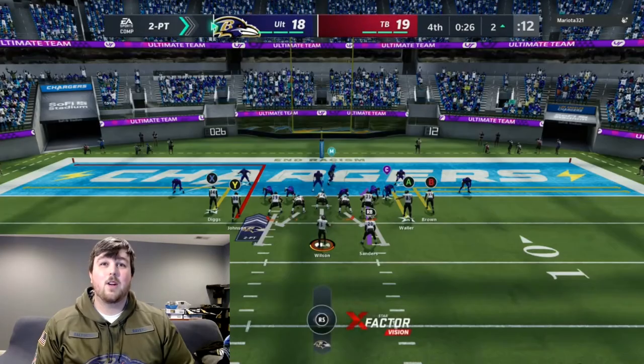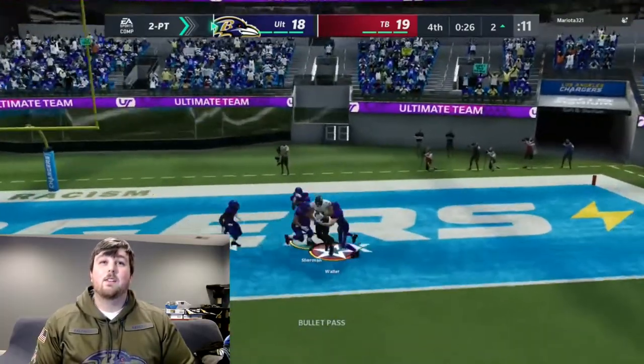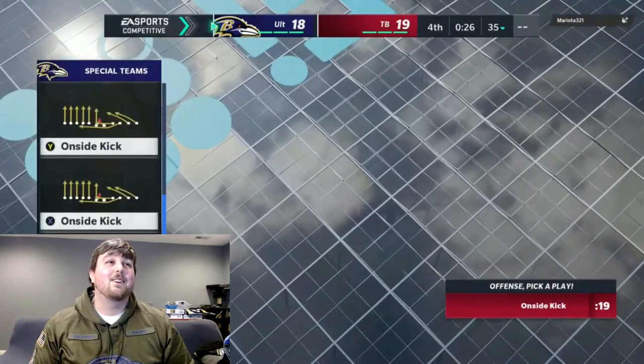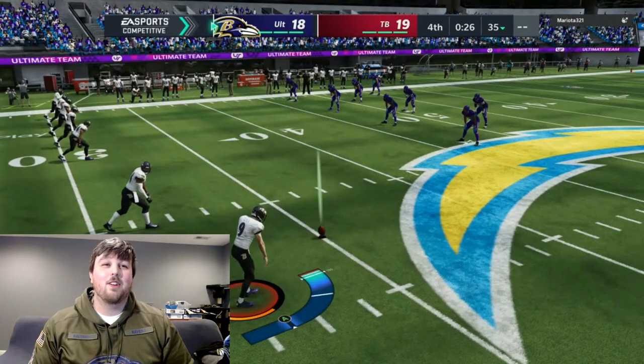We're here to win, so we're going for two right now. I've got both Diggs and Waller on out routes — let's see who gets open. Waller drops the ball. We're probably going to lose — we'll have to go for an onside kick now. Chances of this happening: super slim. But Waller, absolute stud regardless.